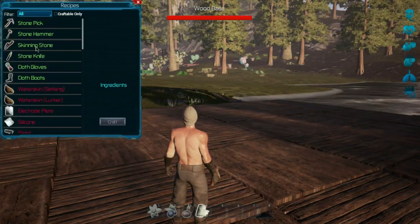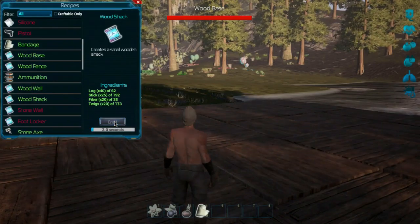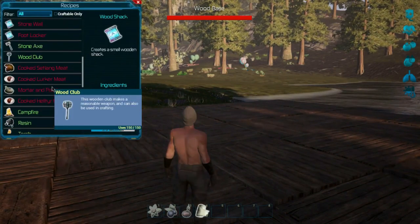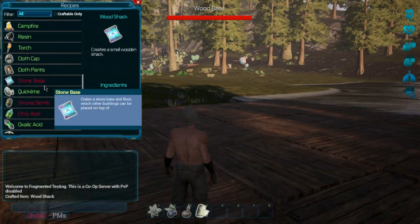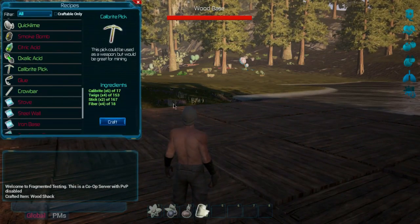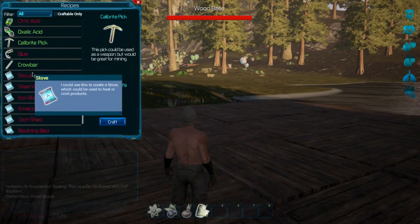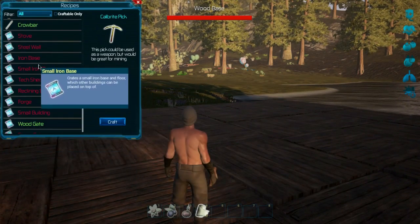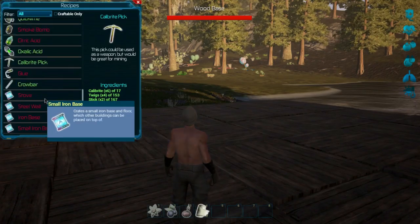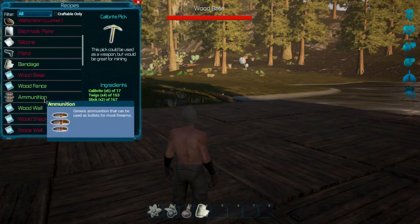Let's go into our crafting menu. I think we can build a wood shack here. We're going to build this bad boy, and then I also want to build a better axe or pick — I want to build the calibrite pick because that will be very, very useful. Then we'll go from there. I do want to work on getting a gun because I want to shoot.